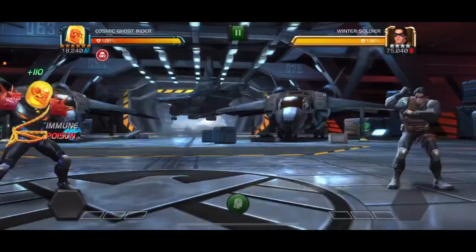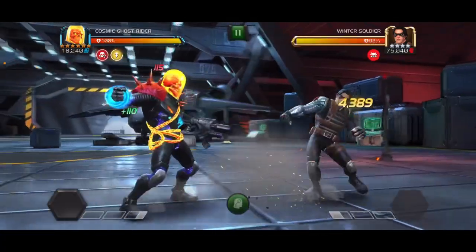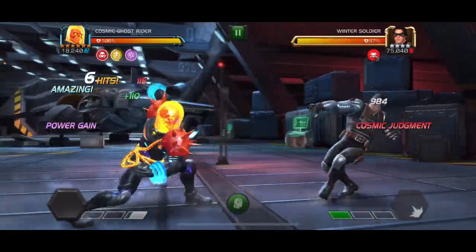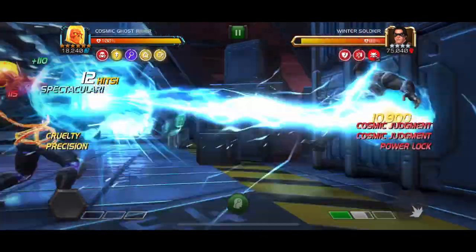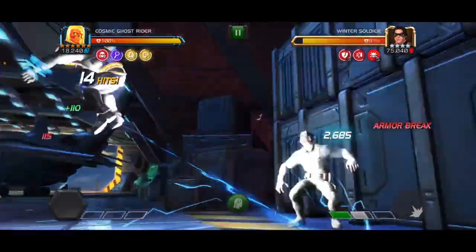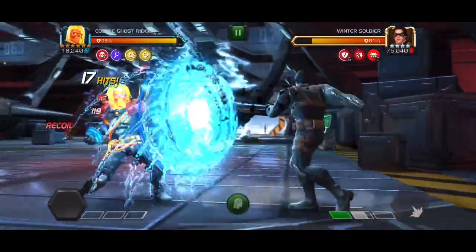Welcome back to the grind for another quick rotation guide. This is for Cosmic Ghost Rider — he has so many different variations you can do with him for different situations. But one of the most quick and effective ways to deal a big burst of damage in a very rapid period of time, which makes him great for questing, is this combo that I am going to show you.